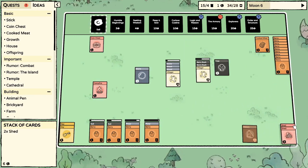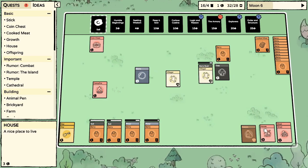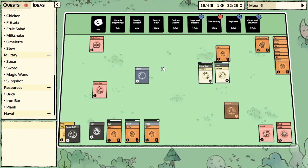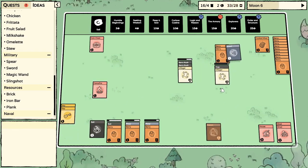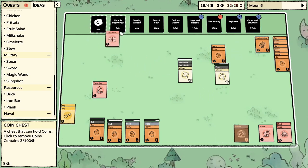We got two sheds, a house on the way. I don't know if I'm going to immediately breed these guys but it's real nice to have that option. I want to get another shed but we're going to need that stick. The berry bush is messing me up — sell, buy.